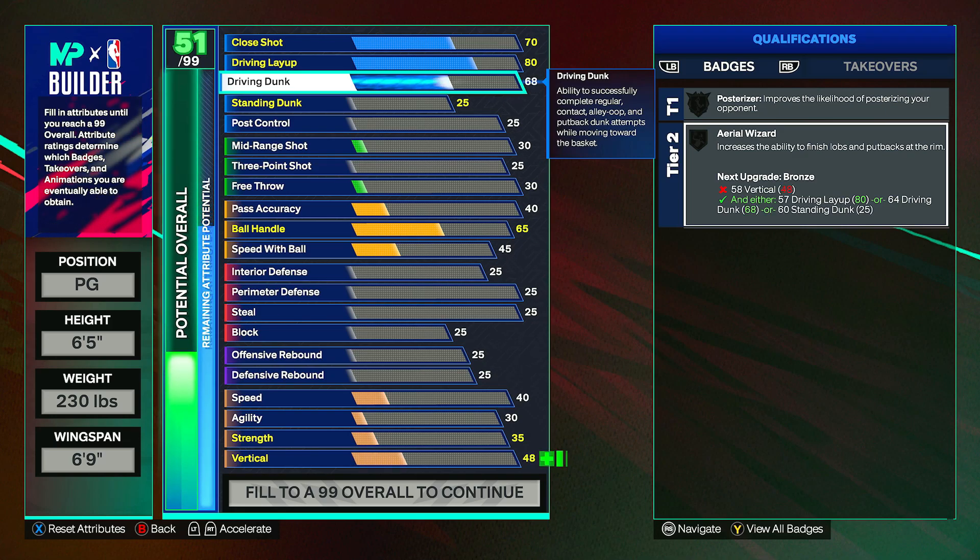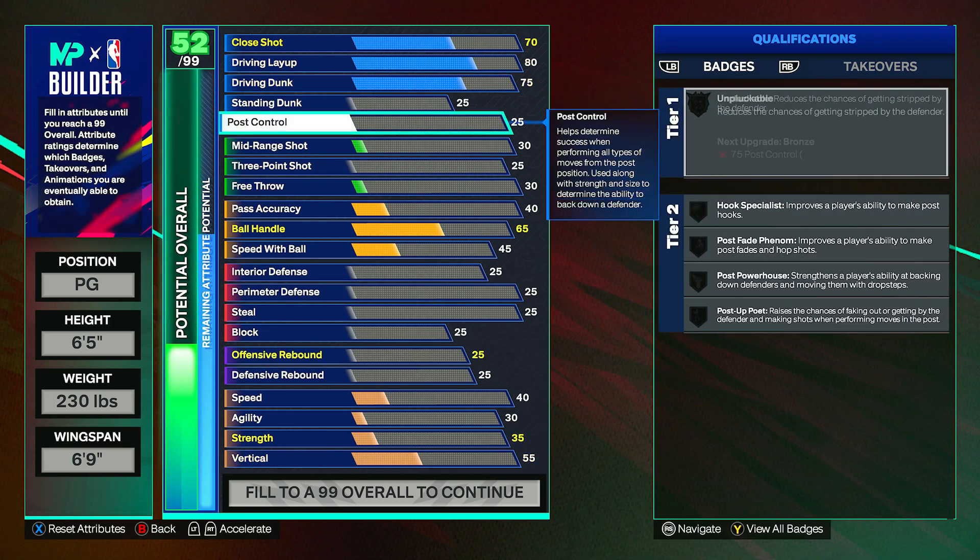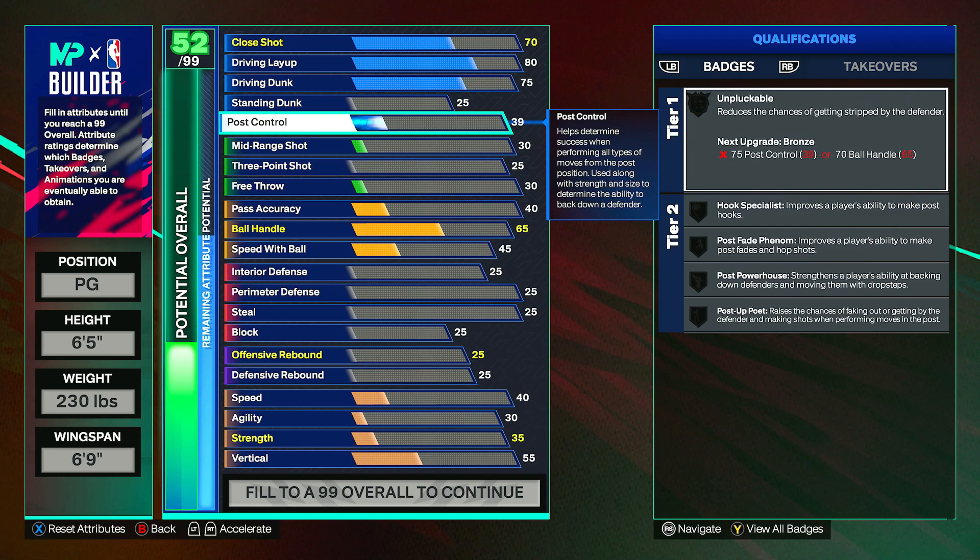The driving dunk can go to a 75 — not a great dunking build but you will be able to dunk, and you'll also get a bronze posterizer, so that's cool. Standing dunk stays at 25, post control at 42.